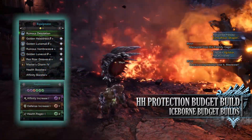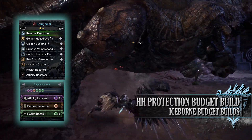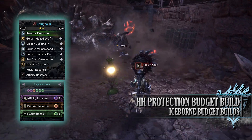For this build you'll need the Golden Headdress Beta, the Golden Loom Male Beta, the Ruinous Vambraces Alpha, the Golden Loom Coil Beta, and the Rex Royal Greaves Alpha. I'm also using a Master's Charm 4, and for my weapon I'm using the Ruinous Desolation, which is the Ruinous Nergigante hunting horn.